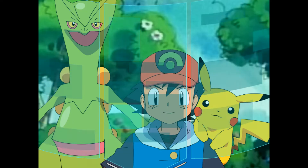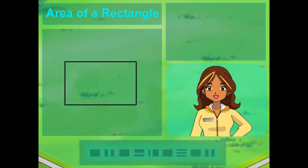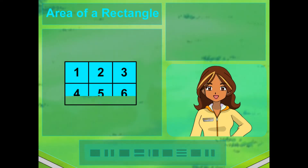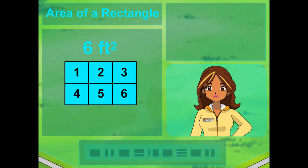Okay, feet makes sense because that's what we measured. But why square? I thought this was a rectangle! It is! But when we're finding the area, we're multiplying two sides by two sides. So to give the number that depth, the answer is always in square units, which is written with a little two after the feet, like this. So for multiplying feet, the area will always be in square feet. Yes! And if you're multiplying inches, the area will be in square inches. Or for a really big space, you could even have square miles.